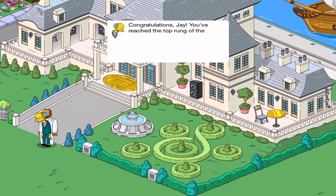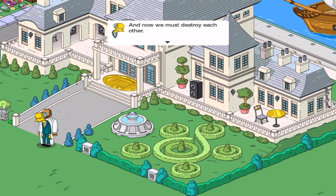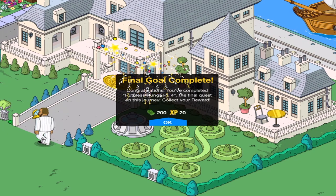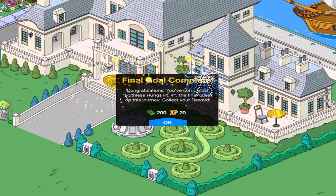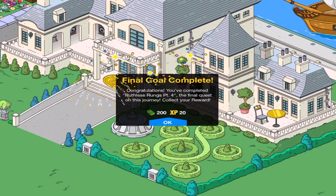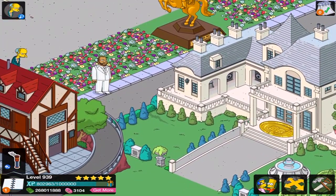'Congratulations, Jay. You've reached the top rung of the ladder to loot. You're like the son I never had — far better than the son I did have but never see.' 'And you're like the father I never muscled out of his own recording label and then framed for bank robbery.' 'And now we must destroy each other.' 'I wouldn't have it any other way.' So Mr. Burns taught Jay the ways to be evil, and now they're just going to go after each other.